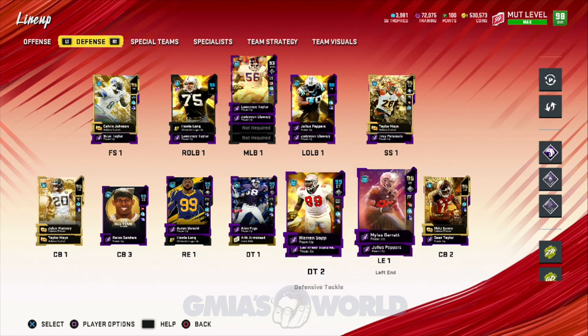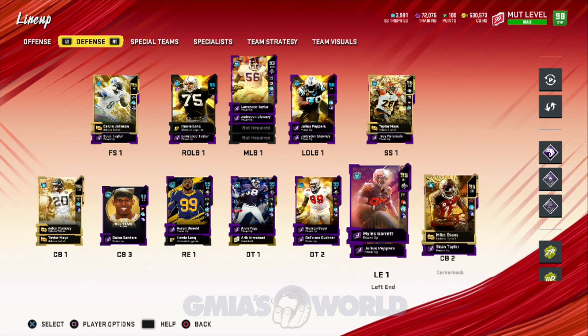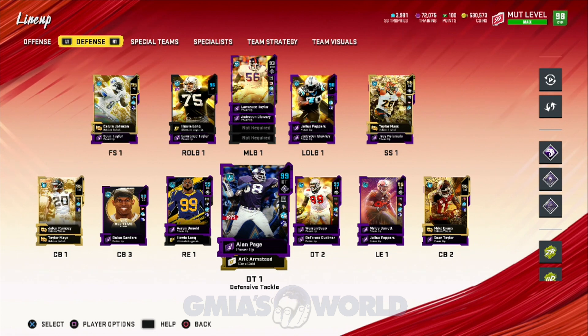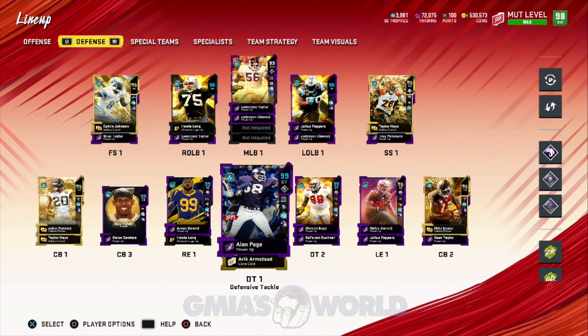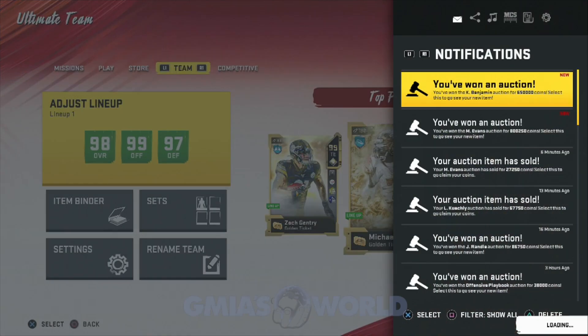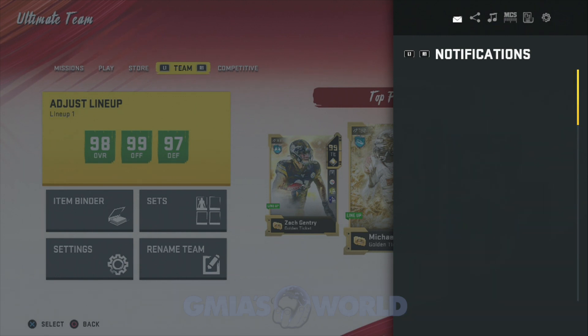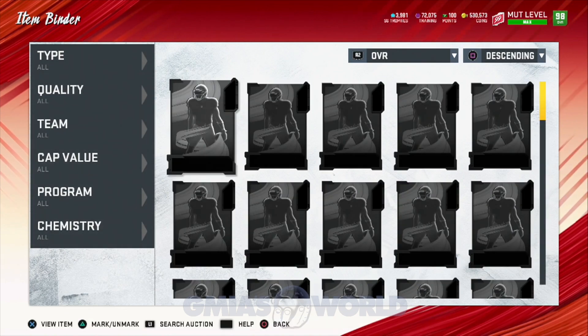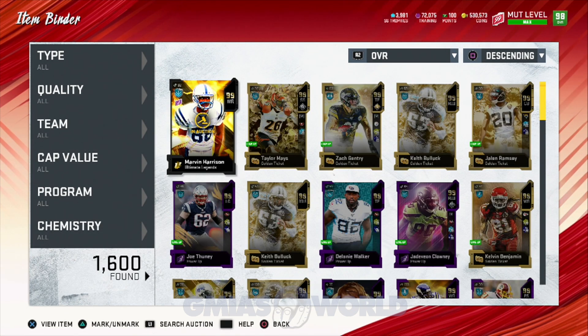We're going to be making some more changes defensively to the squad. You guys did tell me that John Randall was pretty good. Now, Alan Page is a dog and I don't know why he's been playing the way he's been playing — very wild and outrageous. And you guys are like, John Randall is better. So I was thinking about that and we're going to go ahead and touch on that later.